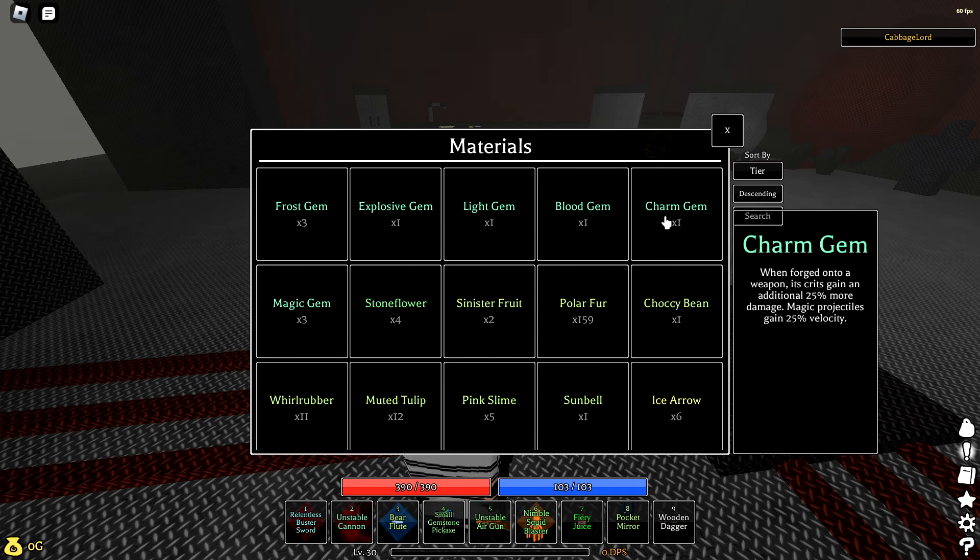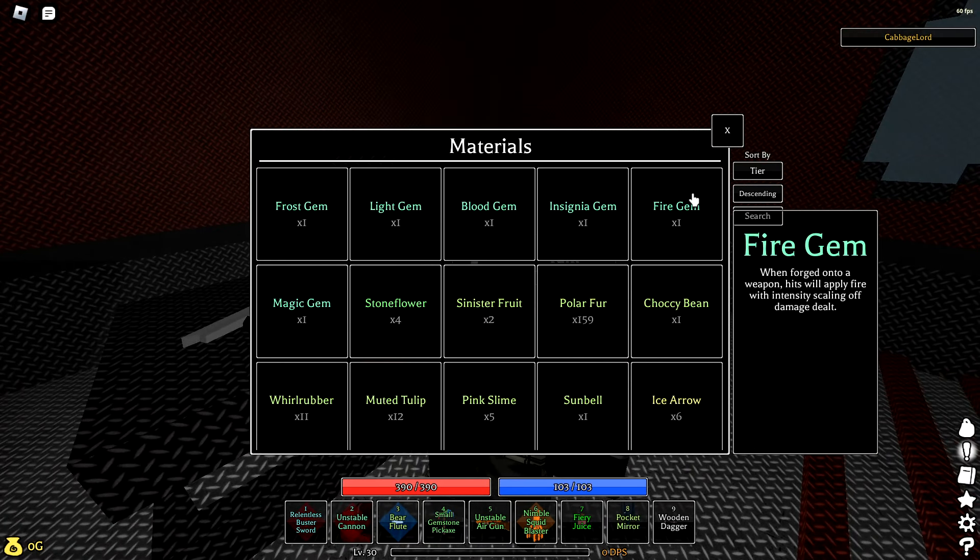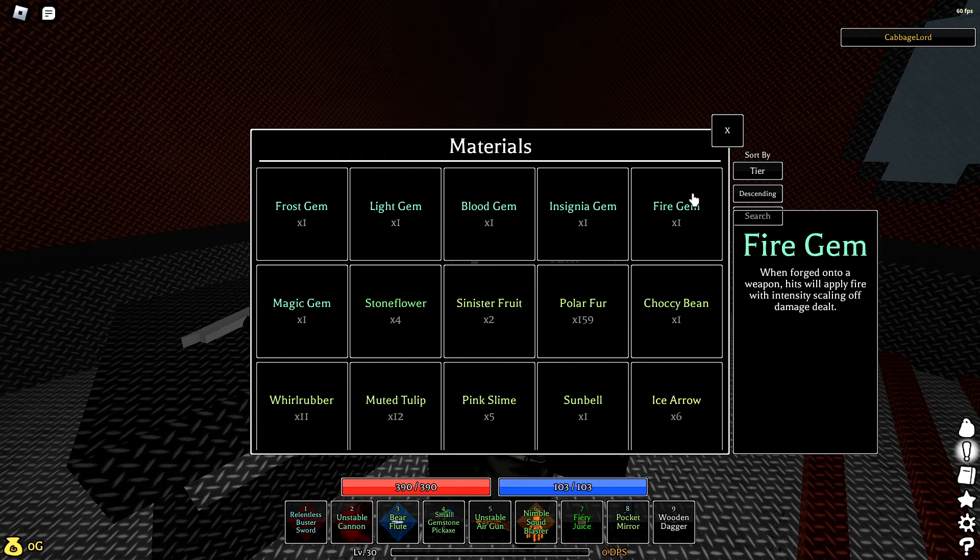Charm gem can be very good on specific builds — something like the main cudgel where it gets increased critical damage, or Mason on the top that has increased crit chance. Charged gem is not one of the best, but it can be the best on certain builds. Magic gem just seems bad in my opinion — the reduced mana usage just doesn't seem good, it seems like dog shit. The fire gem could probably be really good on specific builds, kind of like the charm gem, because there's so much stuff in this game that boosts your fire damage so you can make a crazy build with it.